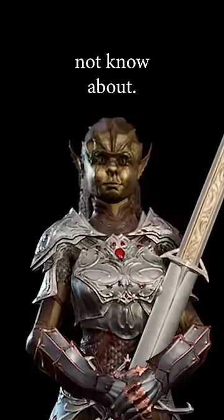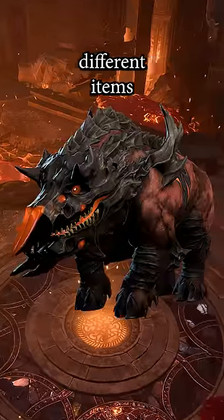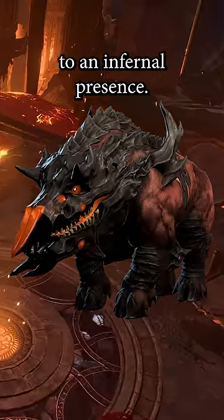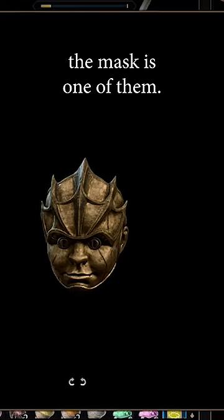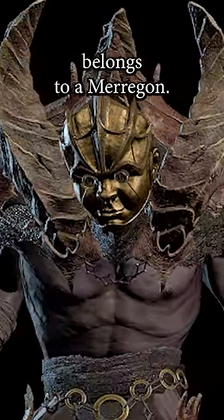Here's a secret buff you may not know about. When you arrive to Grimforge in Act 1, you'll find scattered through the whole area different items that point to an Infernal Presence. The Devil Foil Mask is one of them. When you first find the item, you make a DC 10 Arcana check, and on a success you discover that it belongs to a Maragon.